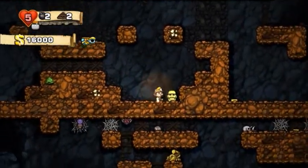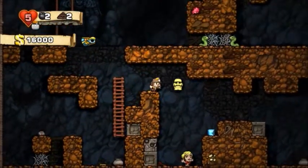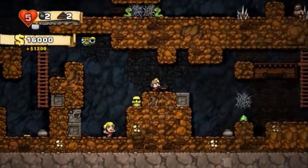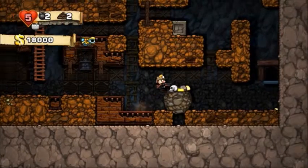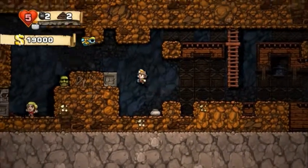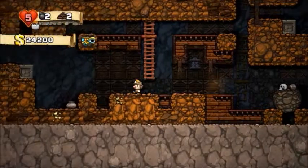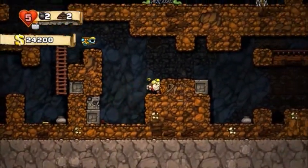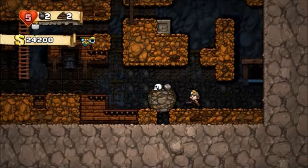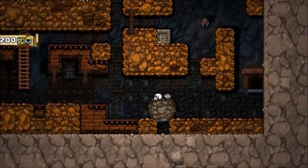Drop the shotgun down. Get this gold skull thing. Get that down. Toss that across. Get the shotgun. Made it to the exit. If you get this to the exit, it gives you money, by the way. There we go. I'll just get the shotgun. I can do this without using ropes or anything like that. That was amazing.